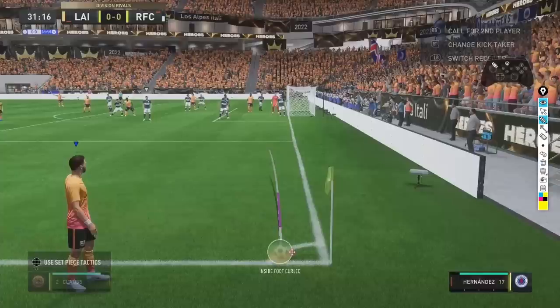We're then going to hit L1 or LB, and that is going to give us control of this attacker just there - generally the best header of the ball that we have in our team. When we've hit L1, it's going to change camera and we're going to move this attacker. We'll see this in a moment. We're going to move this attacker out towards the penalty spot, which is going to allow us to make a run, give us momentum, help us win the ball ahead of the defenders, and give us some extra power on the shot.